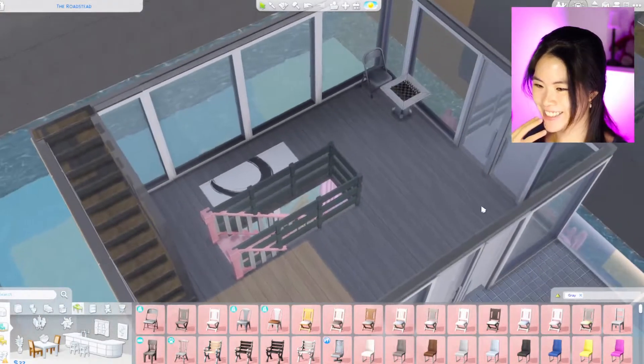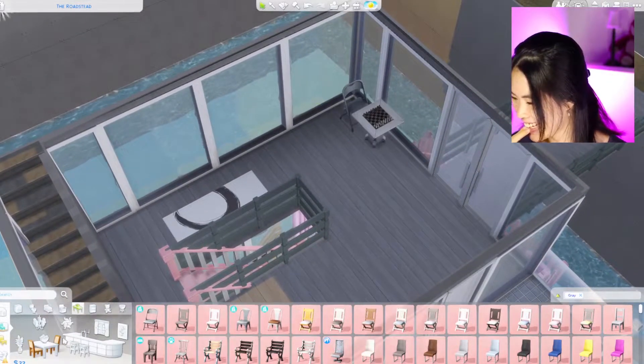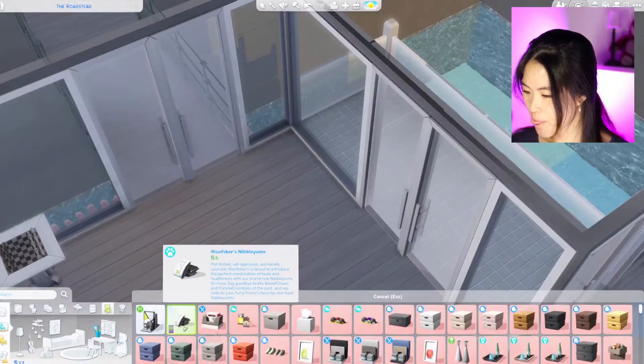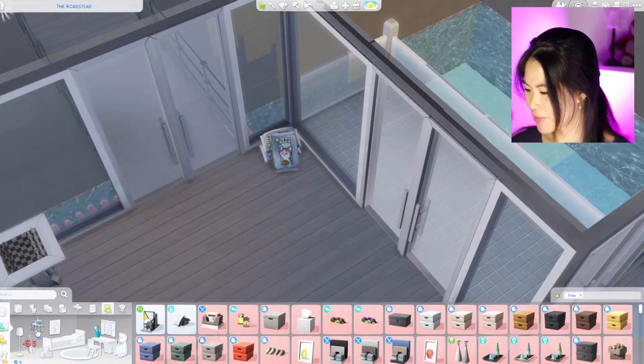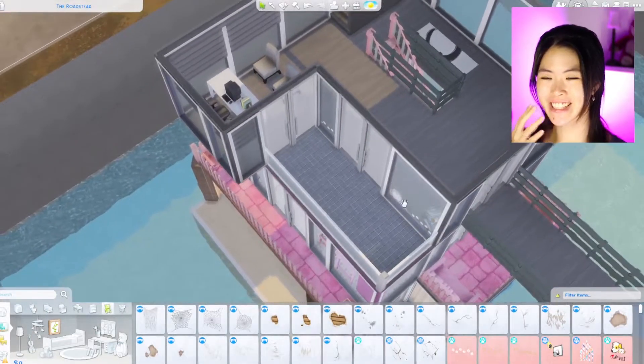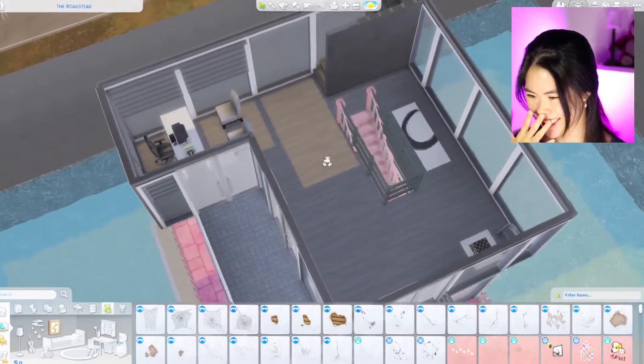Just one chair for one player. We can put a bookshelf here, and maybe we can have cat food, and another wall decal. We are done — this is our gray level, our office. Let's go to the next floor.